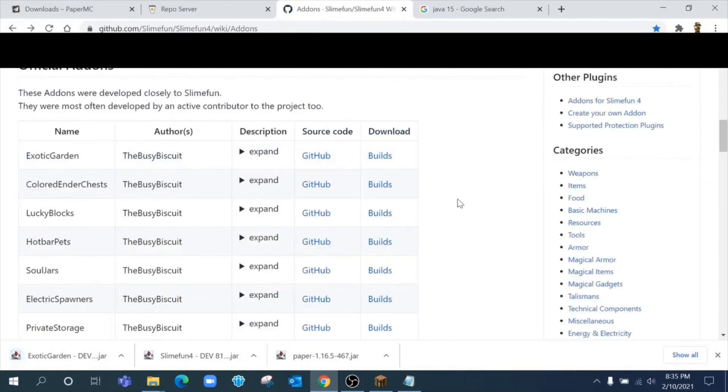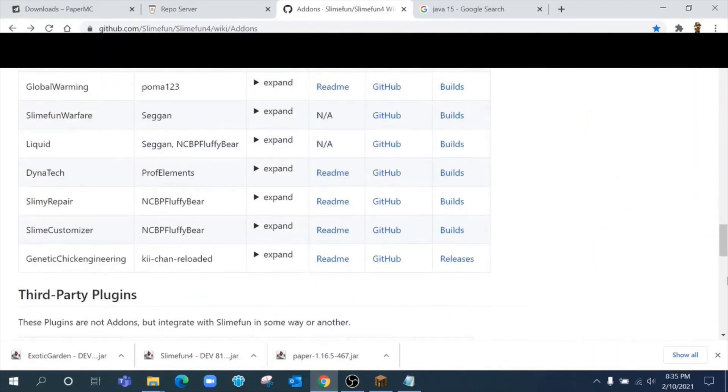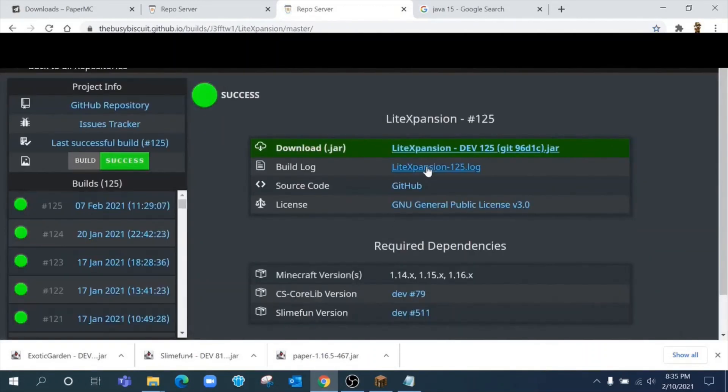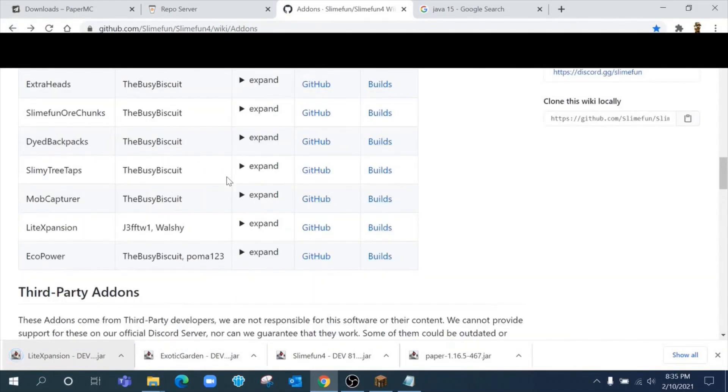Go back and repeat the process for any other add-ons you want. For example, for Light Expansion, click on the builds, click on the download JAR and you're done. Do this until you've got all the add-ons you want. You don't have to install every one — I'm doing it simply to be able to feature them and help you decide which ones you want.